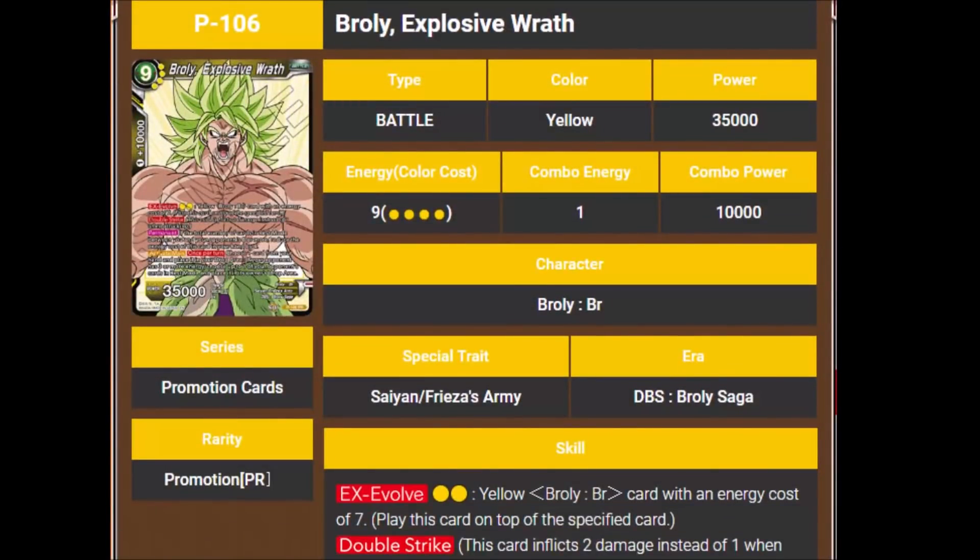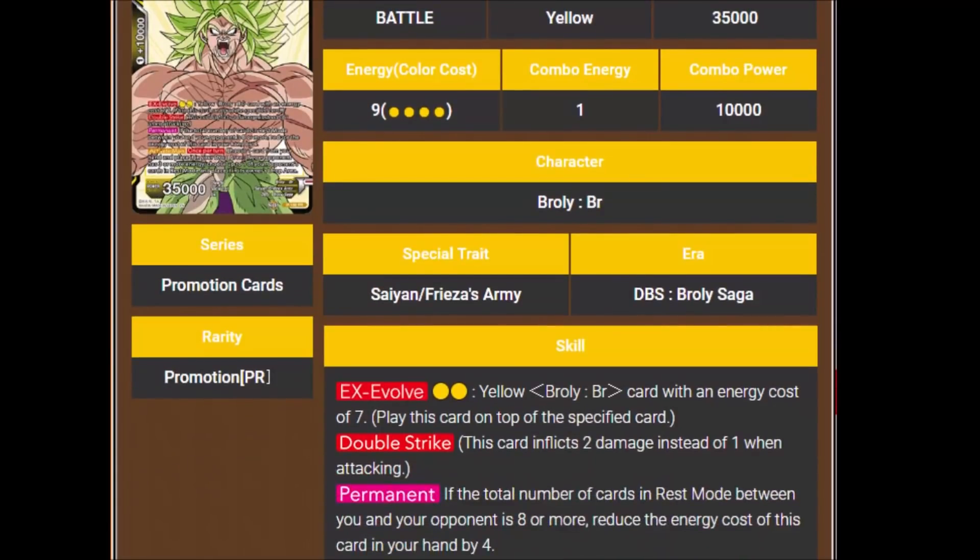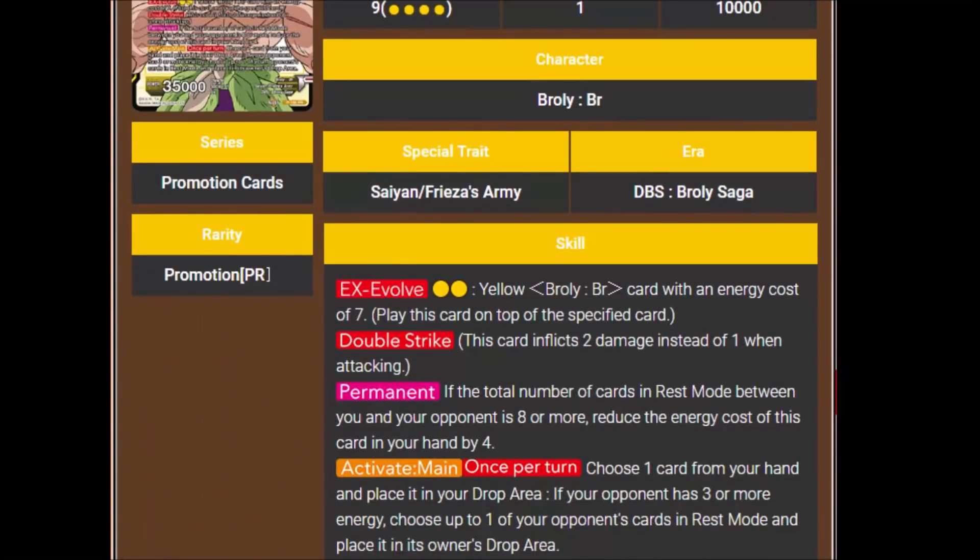Now we have Broly Explosive Wrath — he's a 9-cost 35,000 that you EX Evolve for 2 yellow energy on top of a yellow Broly BR with an energy cost of 7. He's got Double Strike. His permanent says if the total number of cards in rest mode between you and your opponent is 8 or more, reduce the energy cost of this card in your hand by 4, making him a 5-cost. His Activate Main says once per turn, choose 1 card from your hand and place it in your drop area; if your opponent has 3 or more energy, choose up to 1 of your opponent's cards in rest mode and place it in the drop area — so that removes one of their energy cards most likely.